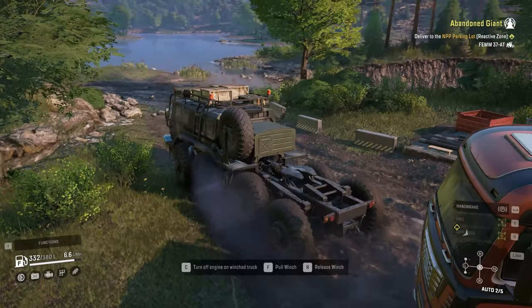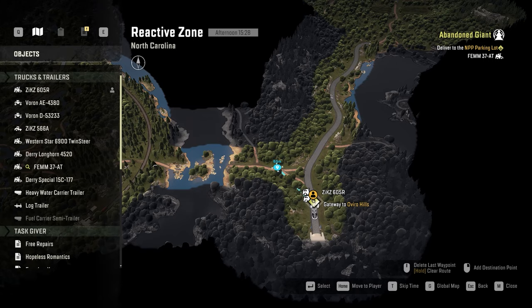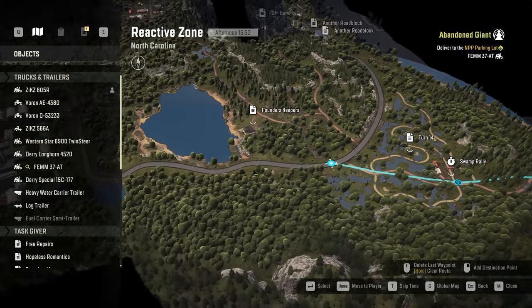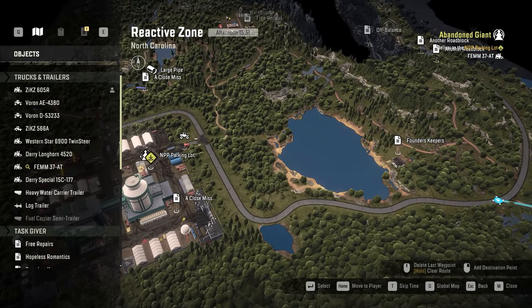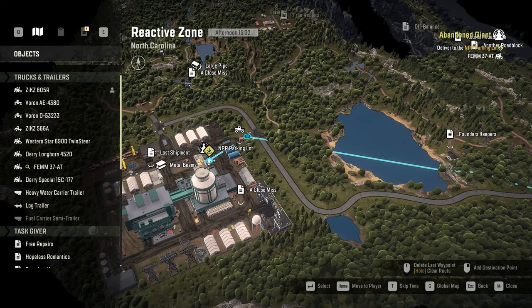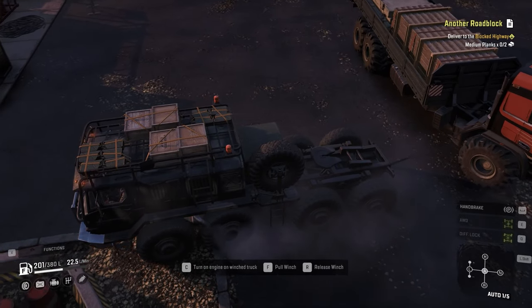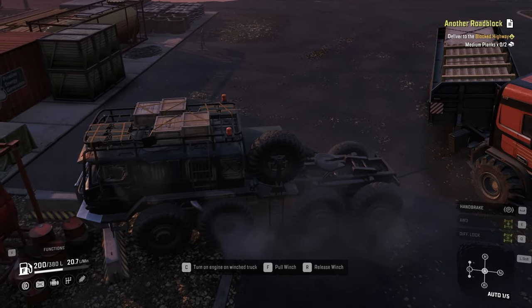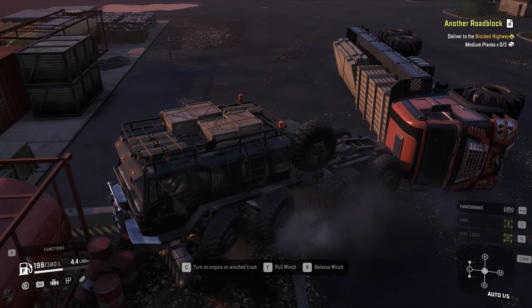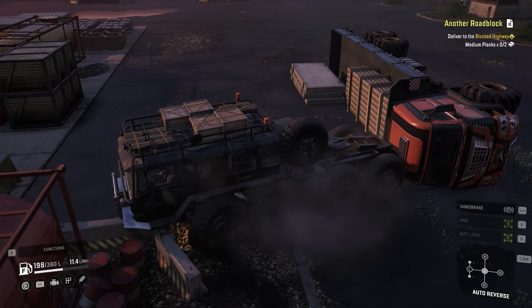Put some fuel in Femm and start going back. Once you're back in the Reactive Zone, take this dirt road and start going west until you get to the destination. Once you've reached the destination and unlocked Femm, if you don't have a truck with a crane to pick up the cargo, make sure you dump Femm so that when you recover this truck, you won't lose the cargo on Femm — you might need that cargo later on.